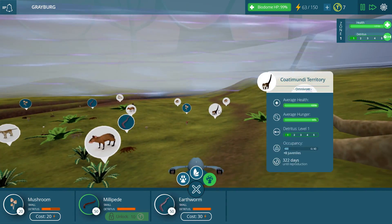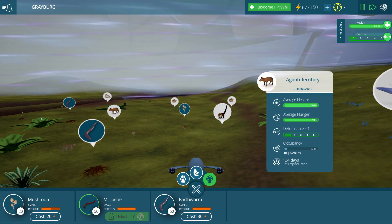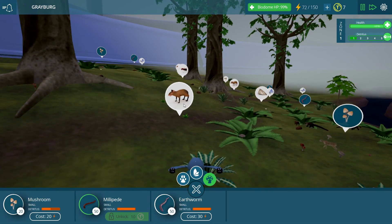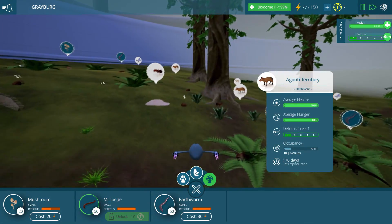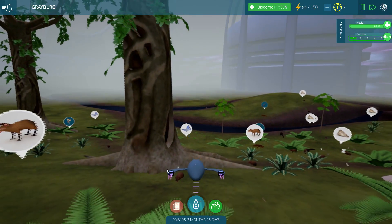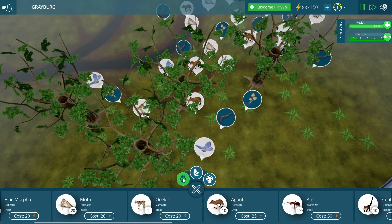How about over here? There's a couple of ants down but not too bad. The coatimundi population is down a bit, so we're going to have to make sure we put some additional guys out here. Everyone's hunger is totally fine, so that's good. I definitely want to get some more ocelots and stuff too.